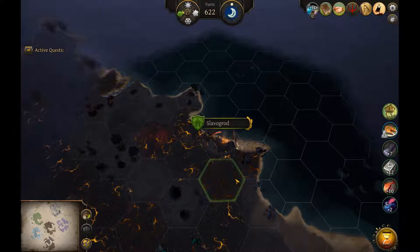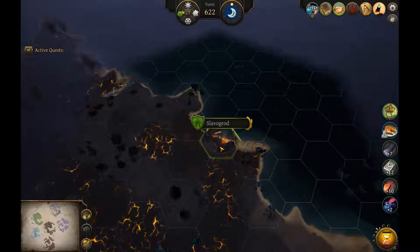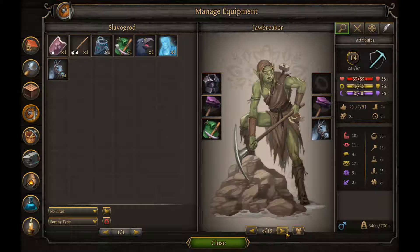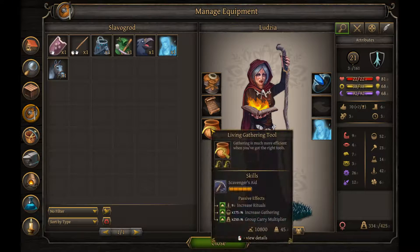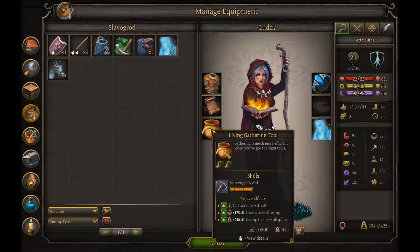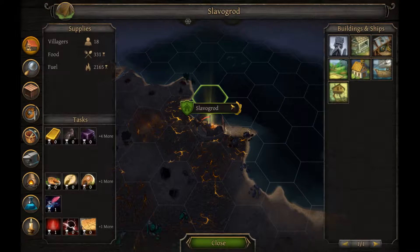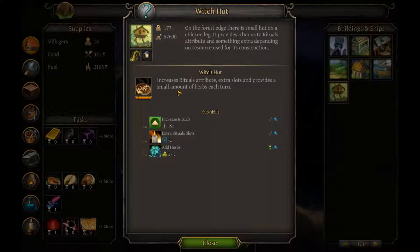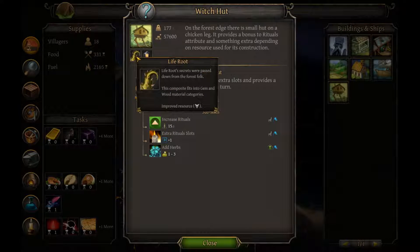So first of all, let's check the strength of the rituals I was able to get to. To get the skill to the maximum amount, I first wanted to try characters that have the maximum base strength. Then I gave them the best gathering tools that buff rituals. So I used all my living roots to craft living gathering tools that give plus nine rituals. On top of that, I built a Witch Hut. Actually, you can't see it here — wait, you can see it here.